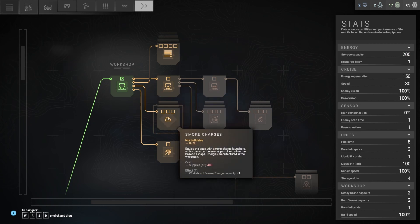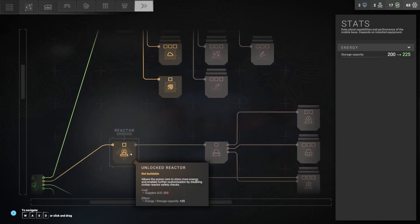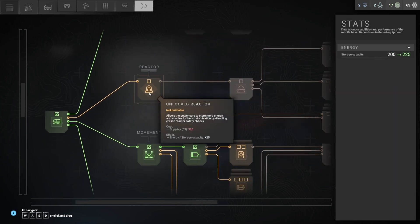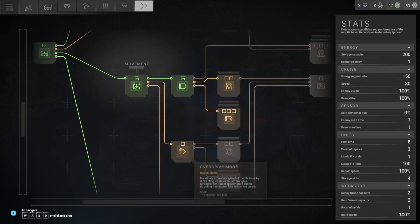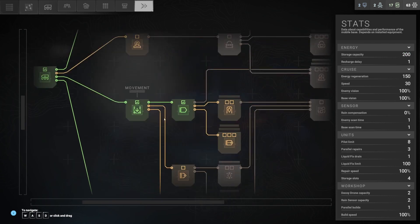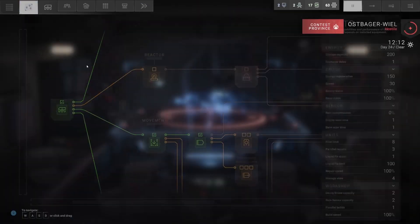I've heard nobody say anything about smoke charges. Radio uplink seems pretty useful, but we don't have any rare components to build it with. So maybe we will shoot for a reactor — and overdrive and stealth. So that's 1700 salvage. That's quite a bit.